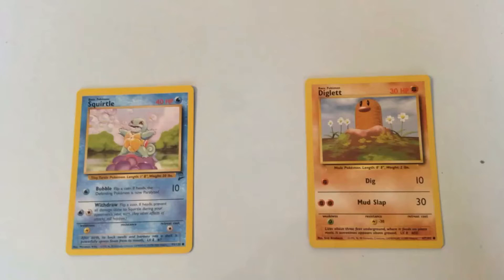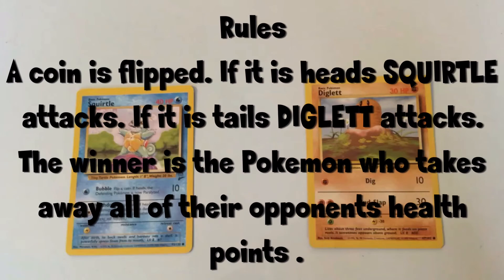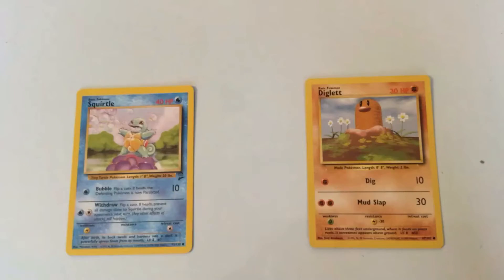Here are the rules for today's battle. A coin is flipped — if it is heads, Squirtle attacks; if it is tails, Diglett attacks. The winner is the Pokémon who takes away all of their opponent's health points.